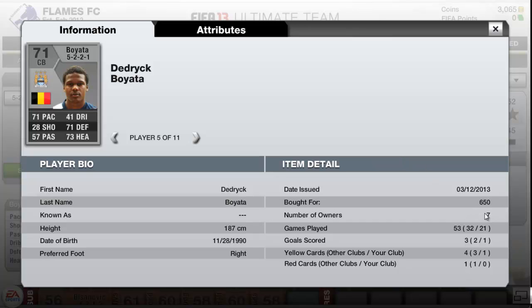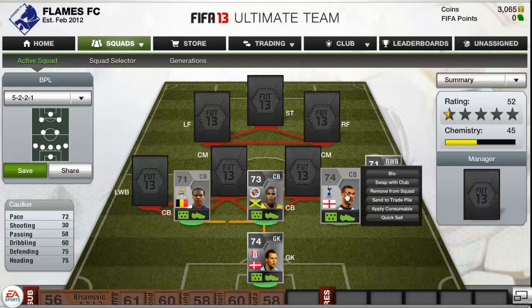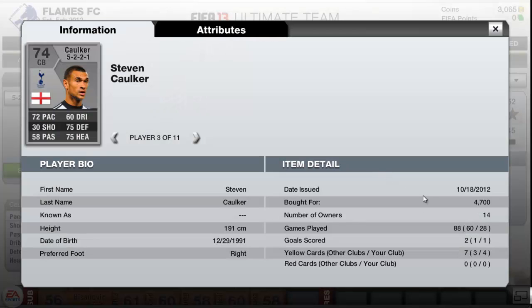Boyata scored 1 goal in 21 games and cost 655 coins. On to Corka - in 28 games he scored 1 goal and cost 4,700 coins. He has 72 pace, 75 defending and 75 heading. Awesome stats.